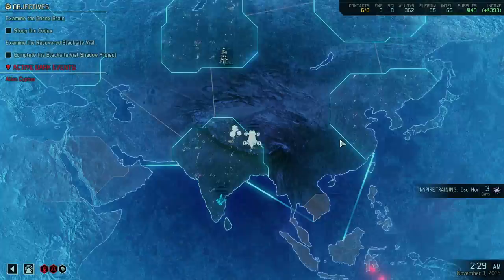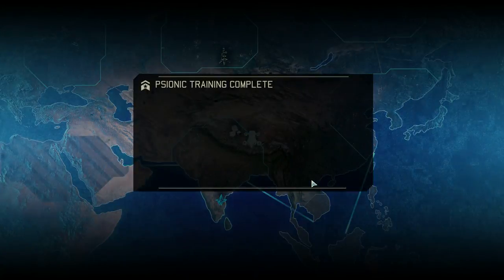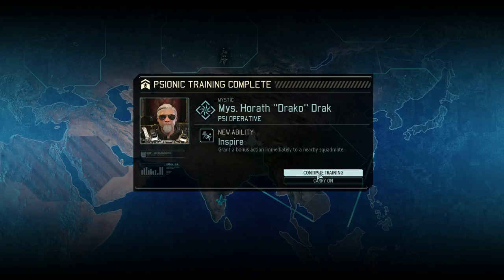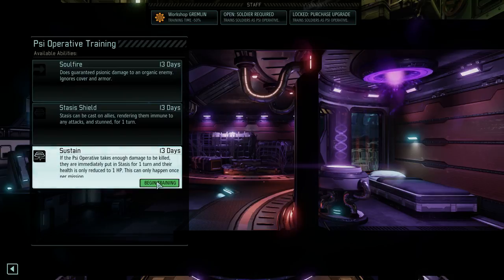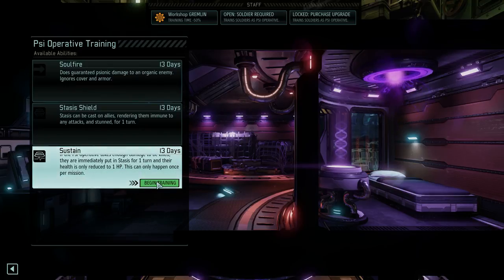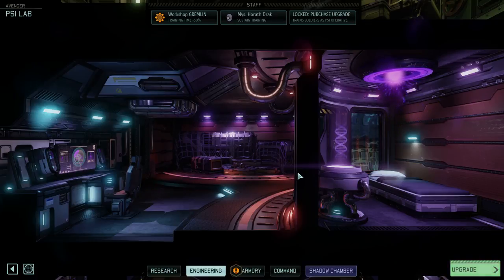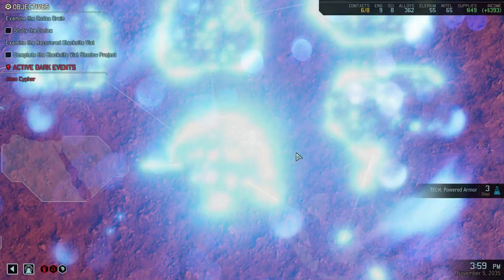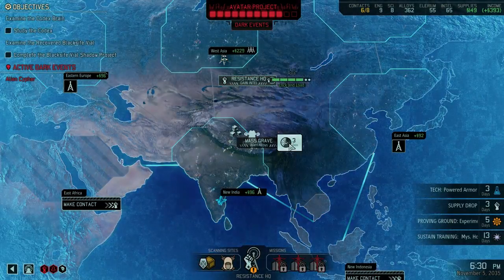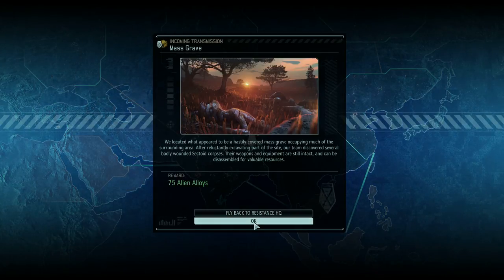Going for one more ammo — another tracer rounds wouldn't go amiss, or more armor piercing. Our psi operative now has Inspire — let's have a look at new abilities. Sustain is actually really good: if the cyber takes enough damage to be killed, they are immediately put in stasis for one turn and their health is only reduced to one HP. I'm gonna take that for certain. Let's continue scanning — the alien cipher is bad but I prefer it over the Chrysalids.